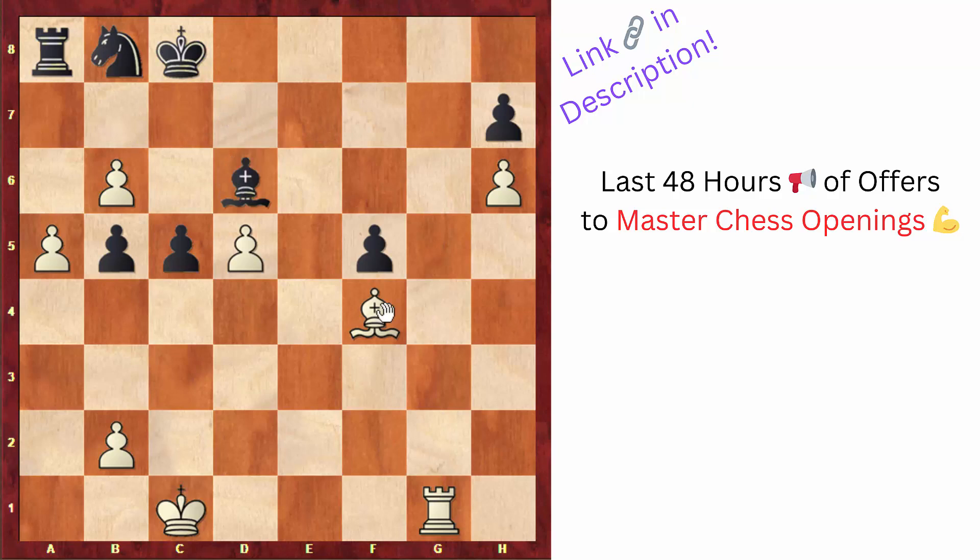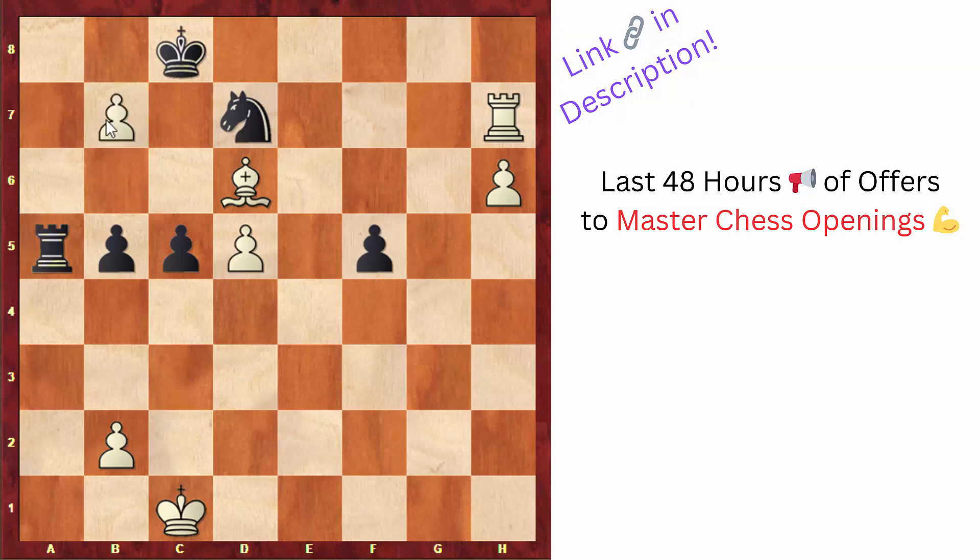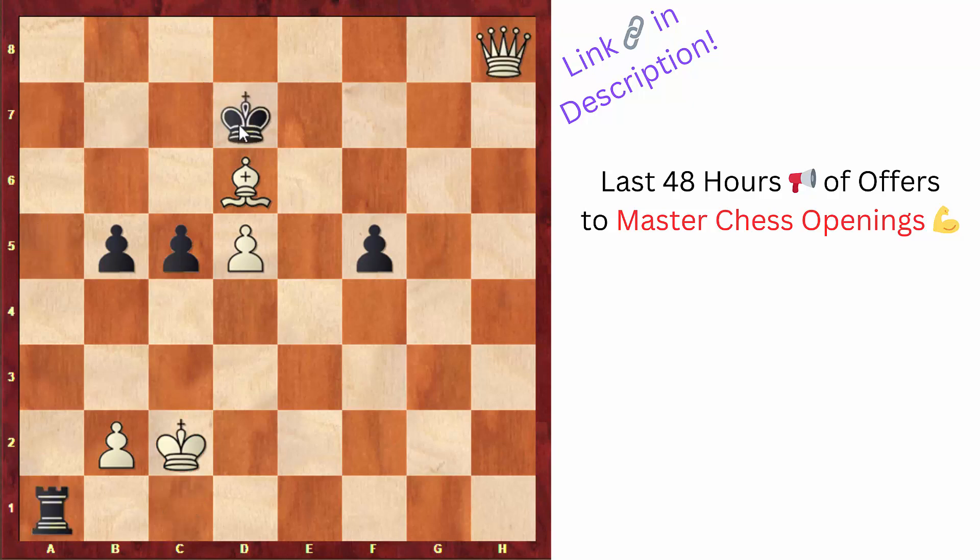The game continued: king to c8, knight takes, bishop takes and bishop takes, knight to d7, rook to g8, and after king to b7, white could even trade rooks, but the rook on g8 is more active, so after rook to g7 white keeps attacking. After king to c8, rook takes, rook takes a5, white found the tactic b7, winning the knight on d7. The game is pretty much over, but black continued a few moves. White promoted to a queen, and after king takes d6, queen to d8, king to e5 and d6, black resigned.